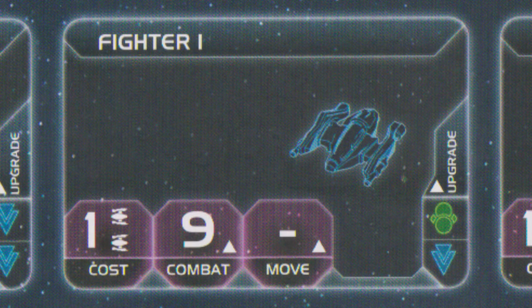Fighters are kind of the fighter screens, the cannon fodder. They take a lot of hits away from more expensive capital ships. Just like infantry, they cost one to buy two fighters, so they're quite cheap. Their combat isn't great — they hit on a nine or ten — but that will improve when you upgrade them. Level one fighters can't fly on their own; they have to be carried by a larger ship, like a carrier or dreadnought. When you upgrade to fighter two, they gain their own movement, which means they can travel long range without being carried by somebody else, and their combat also improves to eight.